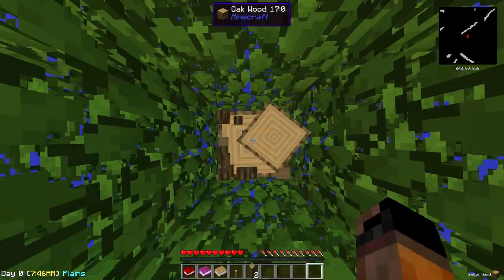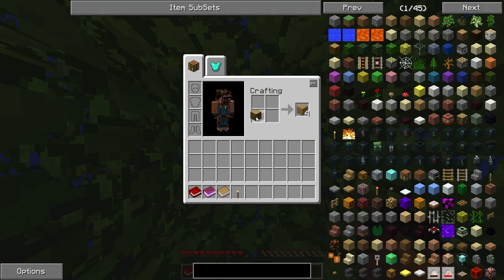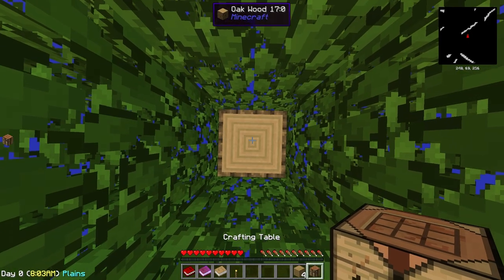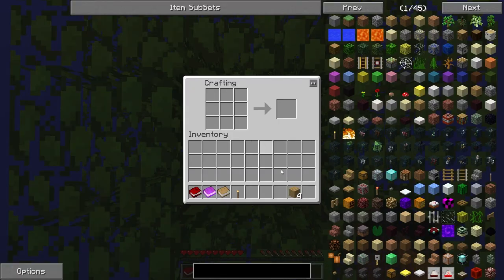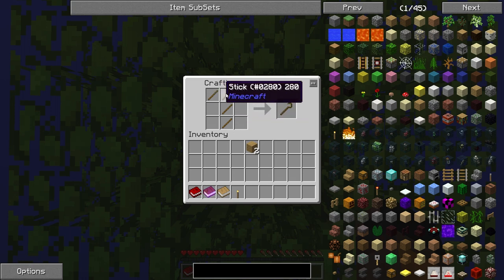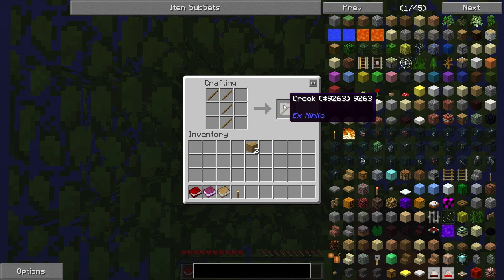Just take two blocks, go into your inventory and transform these blocks into oak planks, all of them. Make a crafting table. Toss it down and just jump on it. With the next two planks, make them into sticks. And this is where the magic of the modpack begins, because with these sticks, with this shape, we create a crook from the Hex Nihilo mod.